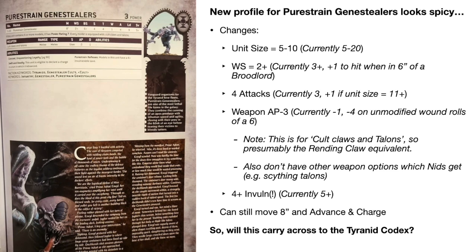In terms of the changes: the unit size has gone to five to ten models - currently it's five to twenty, so you'll normally see blobs of 12 to 16 Gene Stealers in most Tyranid armies. The weapon skill has gone to a flat two plus. Currently on the Tyranid Gene Stealers it's a three plus, and they get plus one to hit when within six inches of a Broodlord. The Gene Stealer Cults had a similar ability with their Patriarch, who is the Broodlord equivalent.